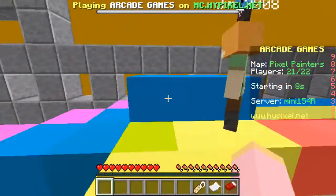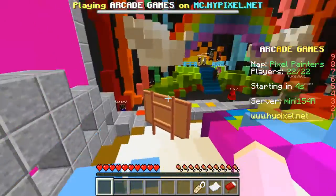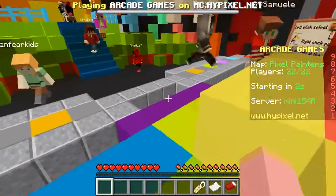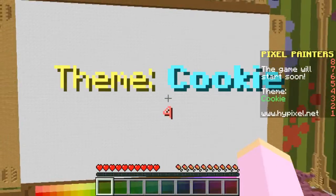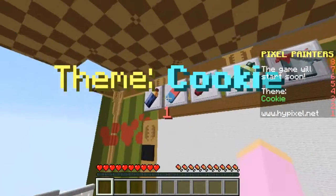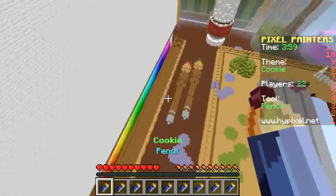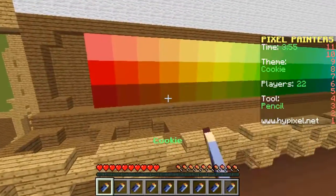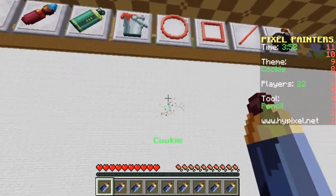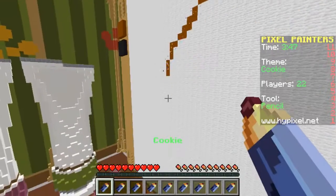I feel like I deserve another chance to get first place, do really really well, do awesome shading on my pictures, and just overall be a good artist. So a cookie - okay, I can draw a cookie, I know a lot about cookies. So we're going to get a pencil and some sort of colour that looks like a cookie, maybe this colour.